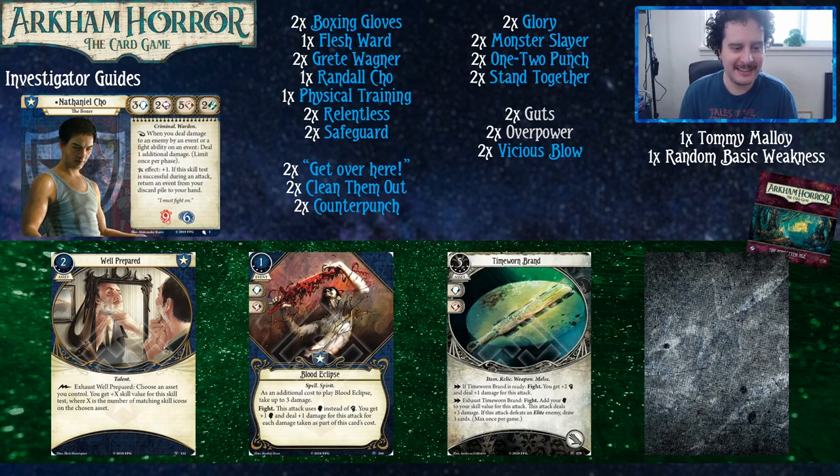Blood Eclipse is a nice little thing if you can use some of the damage in your health pool. Conveniently, you can spend up to three damage, which is exactly how much Randall Cho heals. It is a fight event so you gain that additional damage from Nathaniel's ability as well. If you spend the three, you attack at six — still very nice — and then you can commit a Guts or Well-Prepared and really do some damage with it.